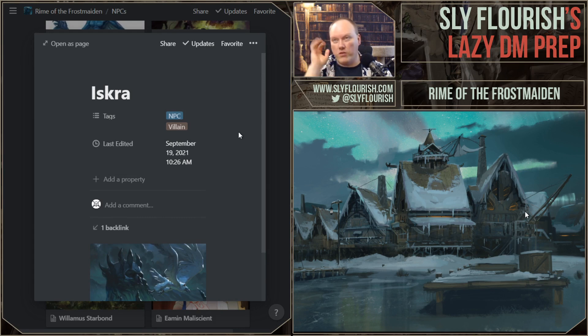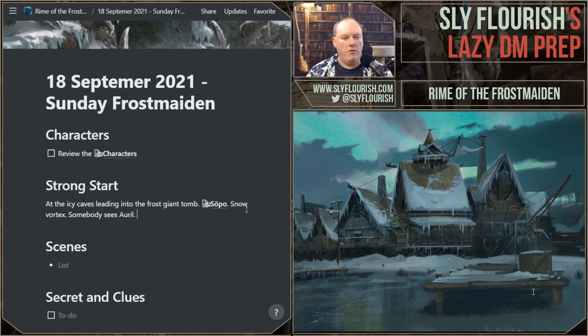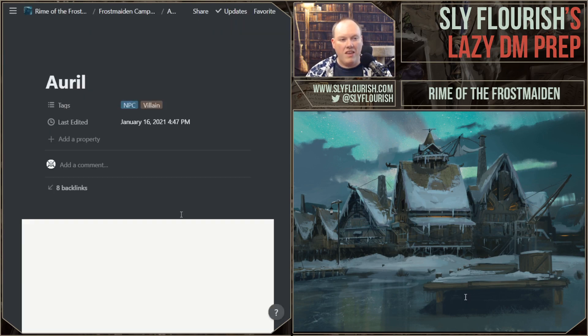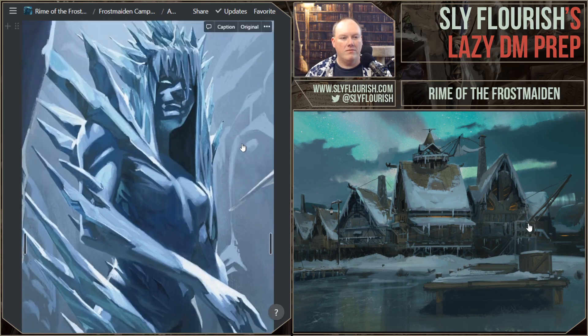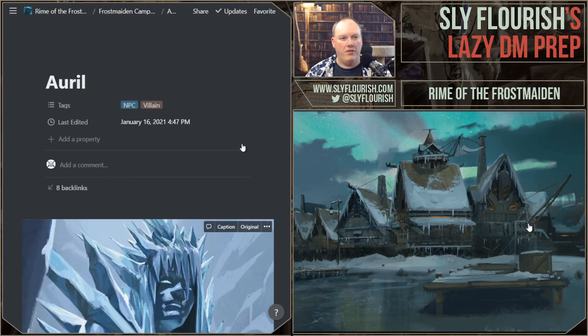So I think Iskra is going to fly by — they're going to hear the screech, see this massive snowstorm, Sopo is going to freak out, and there's going to be huge wind. I'll probably have everybody roll checks or get knocked prone. Snow vortex, Iskra flyby. Iskra is not going to attack them — just fly by. There's going to be huge wind, DC 18 Dex or get thrown around. And then one of the characters through the mist is going to see the towering form of Oral. I want them to know that Oral is really here — they keep hearing about Oral, and now they're going to see this picture of him. I think this is the form that's on the island.